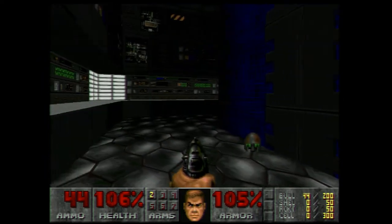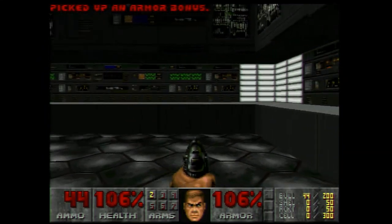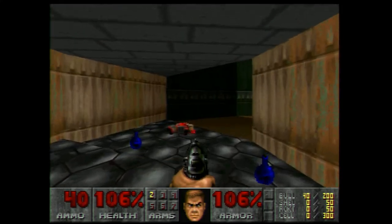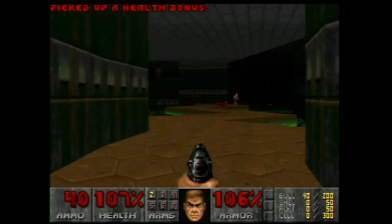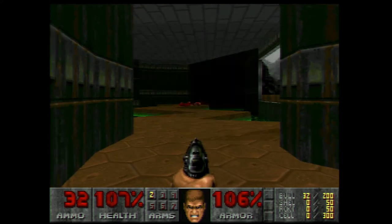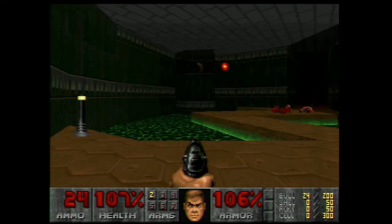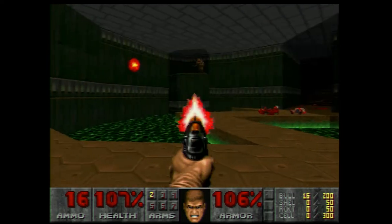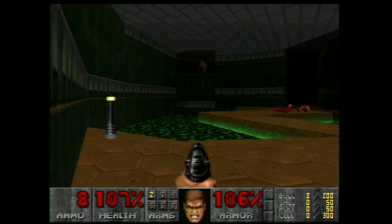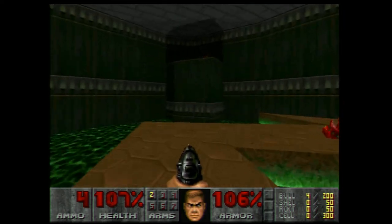You can duck behind cover and pop out and shoot them. I was a little carefree there because I do have a little experience with this, so I kind of know what I'm doing. Got him before he saw us — good. Now we got a couple more here, let's duck. We took care of him. And there's an imp up there — our first proper demon, not a zombie. Takes a little bit to get them with the pistol.